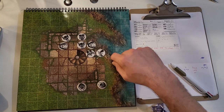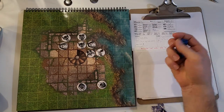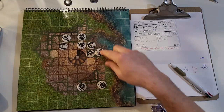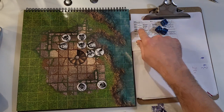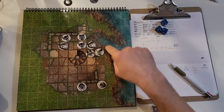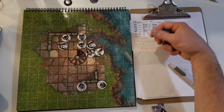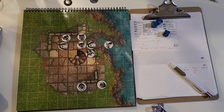These guys move up and the fighter is going to make a grab for the dire wolf. He needs to roll under his dexterity. We'll use this character's stats — he's got an eight, which isn't great, but the wolf is so big and shaggy we give him a plus one. He needs a nine, and he just rolled a critical failure. He's on the edge of a cliff, so he has to roll a dexterity check to keep his footing or he'll fall off — I'll give him a plus two. He needs a ten or less to stay up, rolls an eleven, and the fighter falls and splashes into the water below.